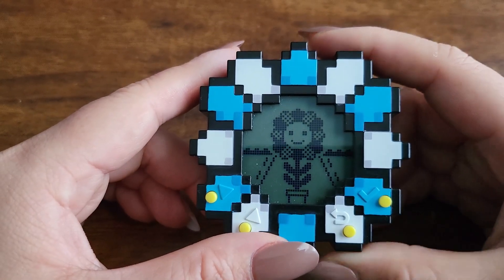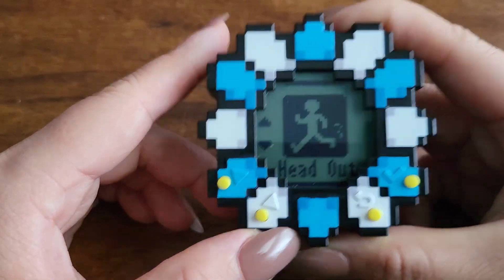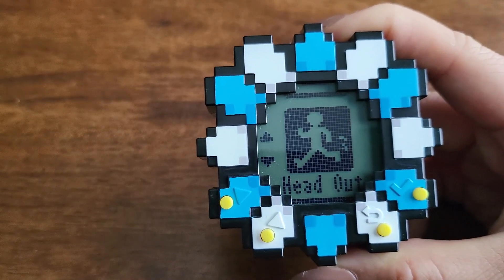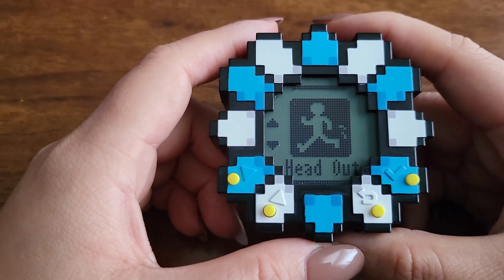When you first start the game, it actually goes through a tutorial. It tells you to go on a quest first, which is going to different locations in the game. In order for you to go anywhere in the game, you actually have to walk.